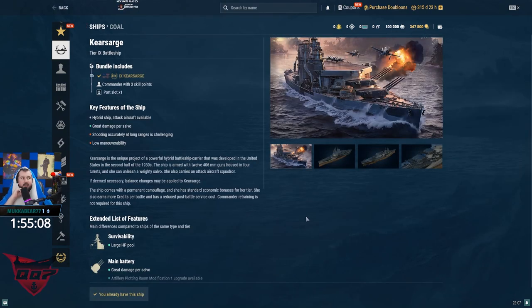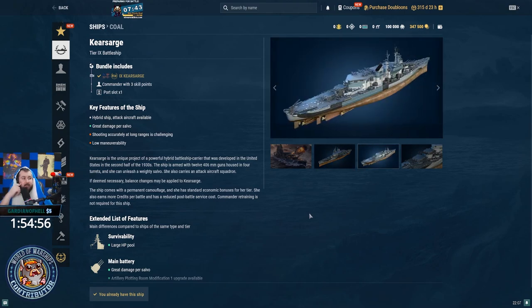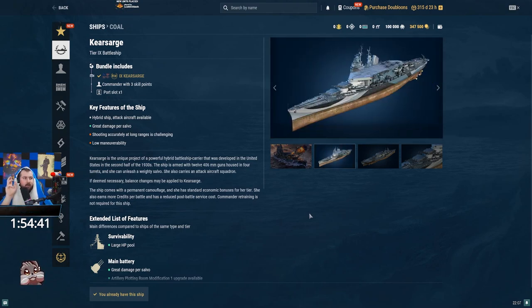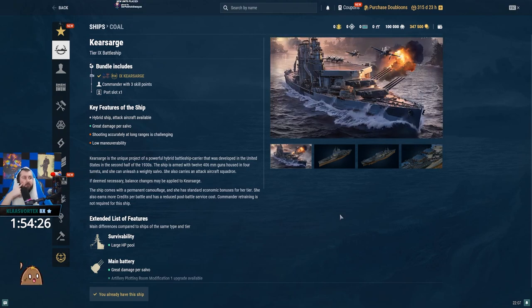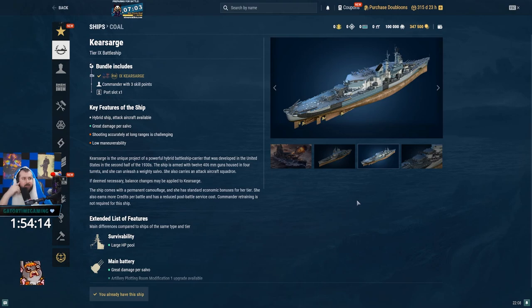Kirisarge is by far the highest skill level and probably the best coal battleship at the moment, but that's mostly due to how high skill level she requires. The guns are absolutely devastating, super accurate, and if you angle properly it's very hard for them to damage you effectively. However, since it's so massive, it's very easy to be overly aggressive even for a little bit and you're dead — that's why I don't really recommend it for average players.